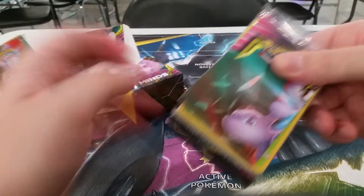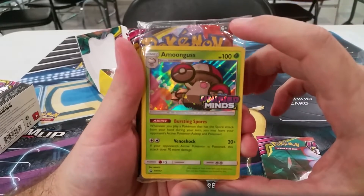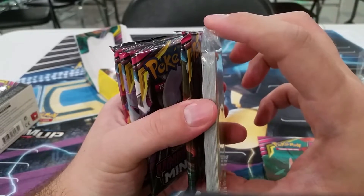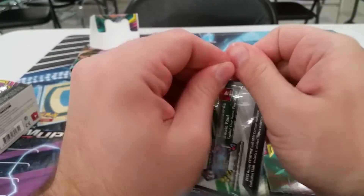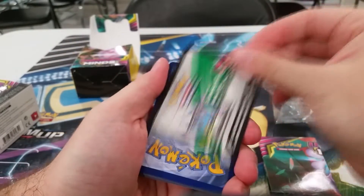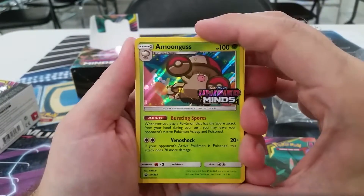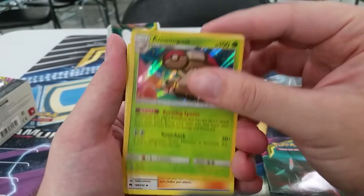So when you get a pre-release kit you end up getting yourself a promo. I got this Amoonguss — that's kind of neat. Not the one I think I wanted per se, but it's definitely a nice alternate art. It comes in this little 20-card evolution line pack. I'll get a code card and keep that. Now that I'm becoming a Pokemon professor and I'm going to be hosting pre-releases, I'll be getting ones like this but they'll say 'staff' written on them — I'll get all four of them. So that's kind of neat.